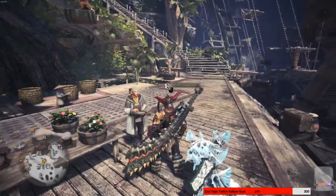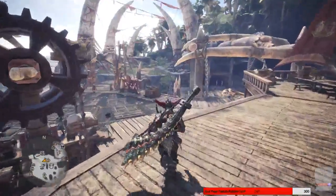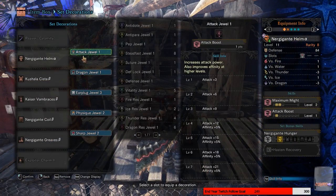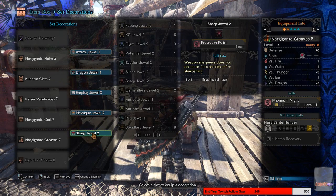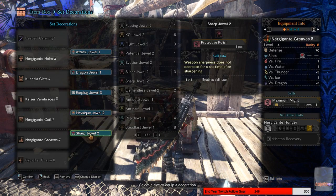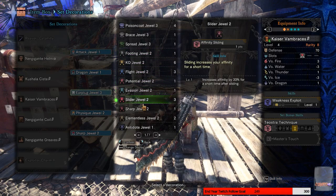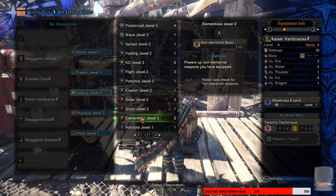I have the majority of the stuff. If you look at my decorations — I got to go over here to show the decorations — set the decorations. This attack jewel is what you need. This is supposed to be a crit jewel, this is supposed to be another crit jewel, and this is supposed to be another crit jewel. The sharp jewel ends up coming in here, but I went ahead and put earplugs in because I'd rather do that. I've got a slider jewel, I've got sharp jewel — I've got two sharp jewels.